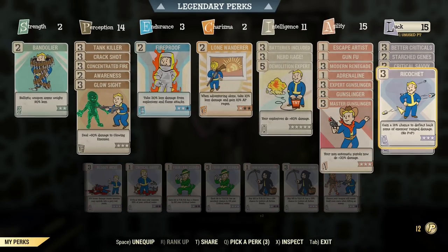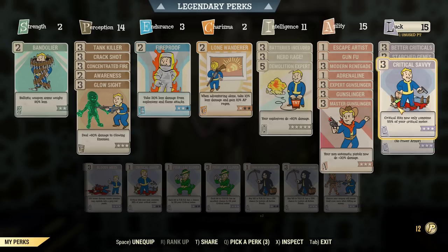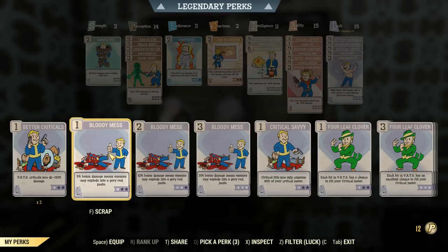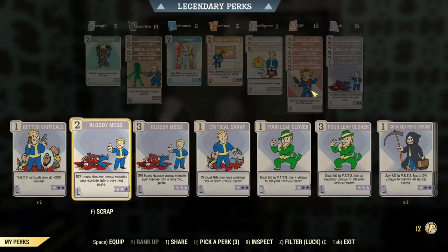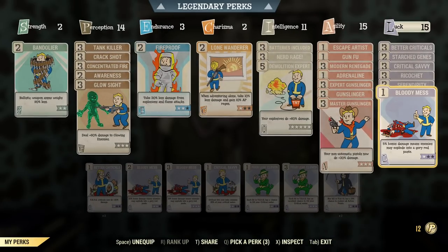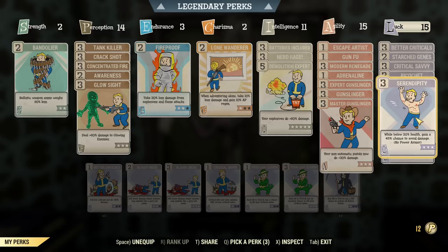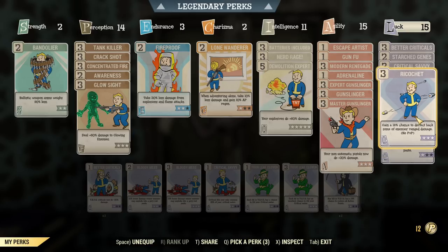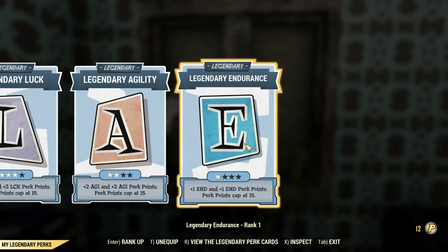Got Ricochet and Serendipity because I'm going to be shot quite a lot. We've also got Critical Savvy and Better Criticals for maximizing critical damage and increasing the frequency a little bit, which leaves us one perk for Bloody Mess. You may argue it'd be better to switch those two around and have three ranks in Bloody Mess because Serendipity is currently useless, but I'm fairly certain I'm going to get shot quite a lot very quickly. Having Ricochet and Serendipity, especially against Super Mutants, will help my survivability because I'm only a squishy three-endurance character.